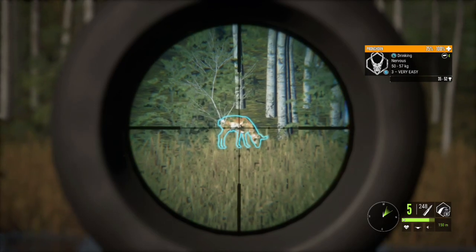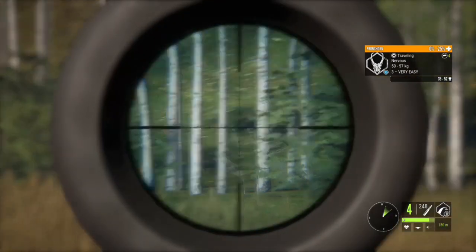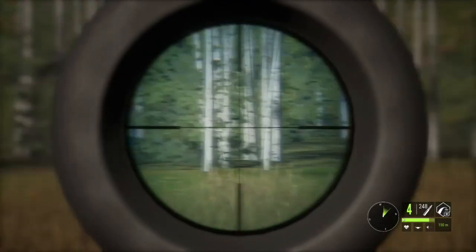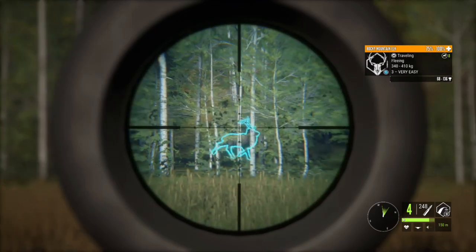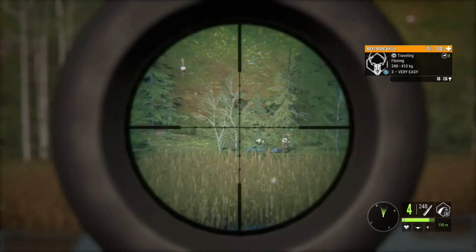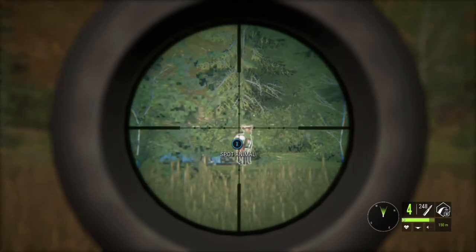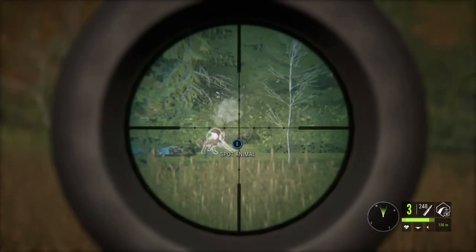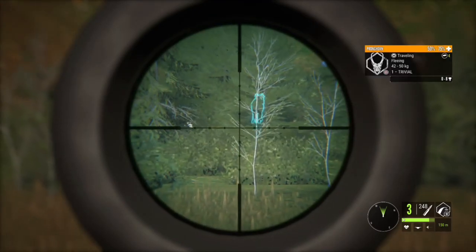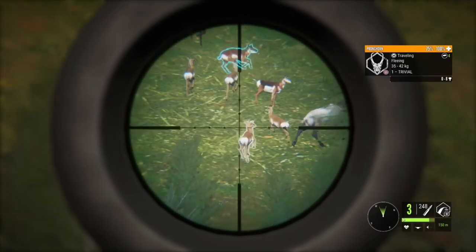He's going to stop and give us a nice broadside shot — that's going to level him. And there goes that elk. More pronghorn. With less recoil, it just allows you to take a follow-up shot that much faster, allowing you to take out more animals at once. So that can only be a good thing.